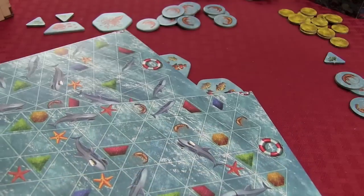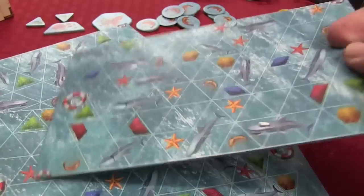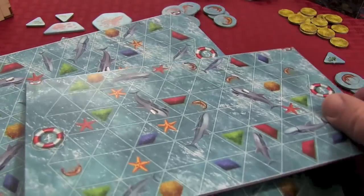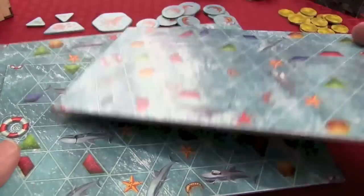The board itself has two sides, numbered, and side one is much easier than side two, and so forth all the way up to six. So if you want to start easy you can, and once you've learned the game you can play sides four through six and challenge yourself even more.